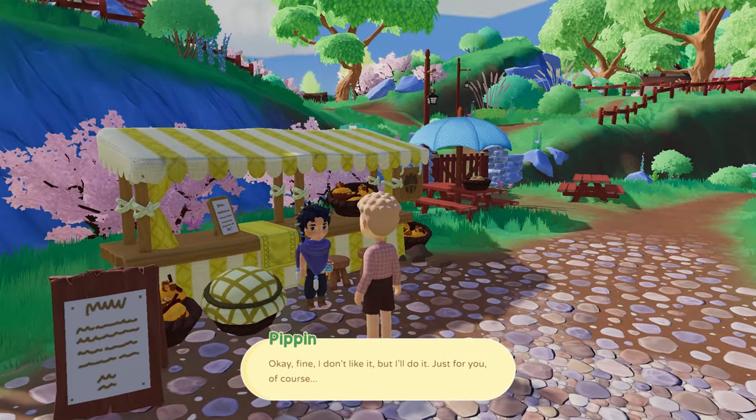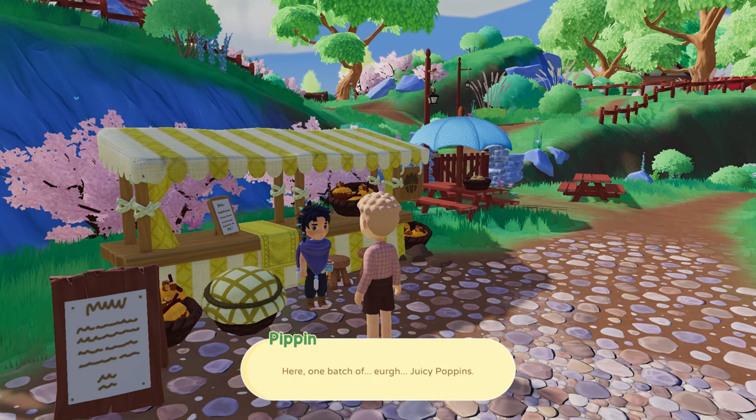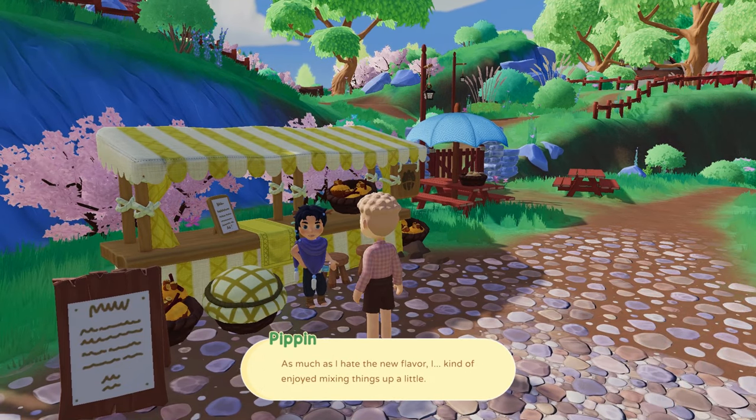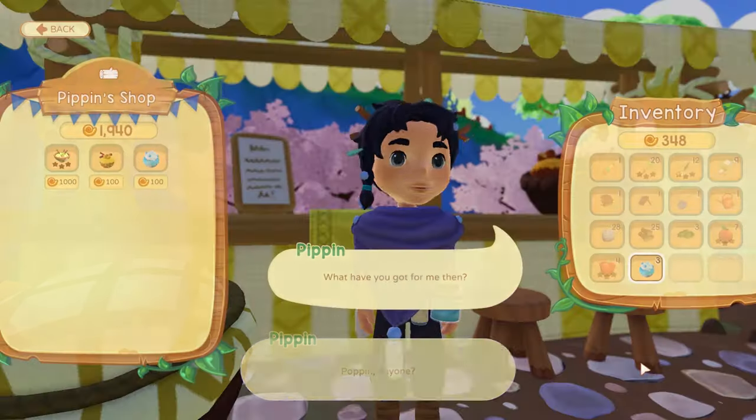You'll need some strawberries and carrots in order for Pippin to make the juicy poppin, so you'll need to grow these or buy them from someone else in the market. If you've already got them you can crack on and give them to Pippin and she will then put a special order on request and make you a juicy poppin.